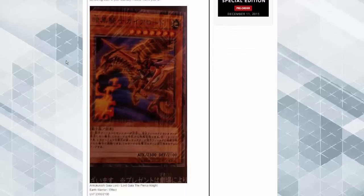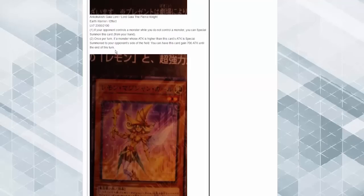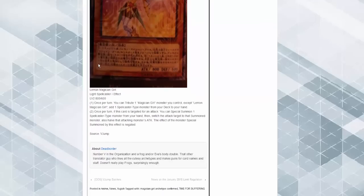You can pendulum summon this. The new Gaia — Lord Gaia the Fierce Knight: if your opponent controls a monster while you do not, you can also summon this card from your hand. It's a level 7, basically a Cyber Dragon version of Gaia. Once per turn, if a monster whose attack is higher than this card's attack is special summoned to your opponent's side of the field, this card gains 700 attack until the end of the turn — that's Yugioh crack, I like that. This is the Lemon Magician Girl: once per turn, tribute one Magician Girl except Lemon Magician Girl to add one spellcaster-type monster from your deck to your hand. Once per turn, if this card is targeted for an attack, you can special summon one spellcaster-type monster from your hand, switch this card with that summoned monster, and halve the attacking monster's attack. The effect of the monster special summoned by this effect is negated.